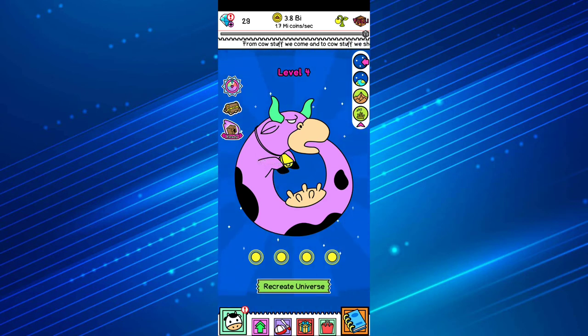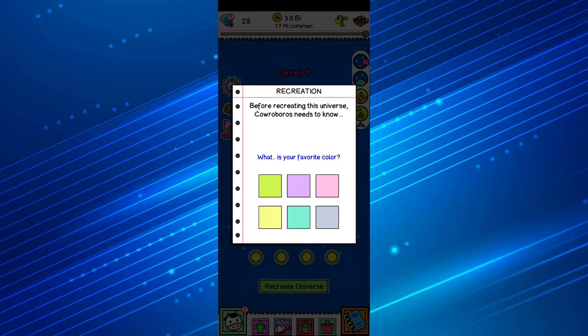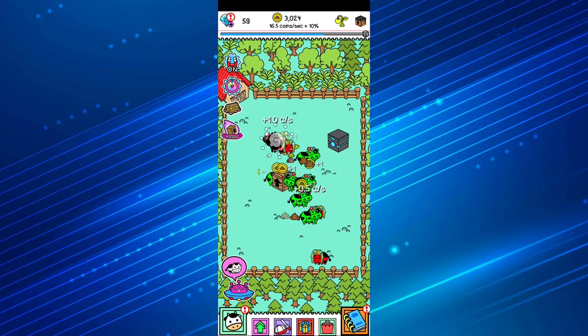Now I have four supreme beings and I'm going to hit 'recreate universe.' It says 'discover a new ultimate being' — so this is how you discover all of them. You need to reset your progress probably around ten times to find them all. Here we go — boom, a new universe! Until next time, take care, don't forget to subscribe, hit that like button, and please be safe out there. Bye!